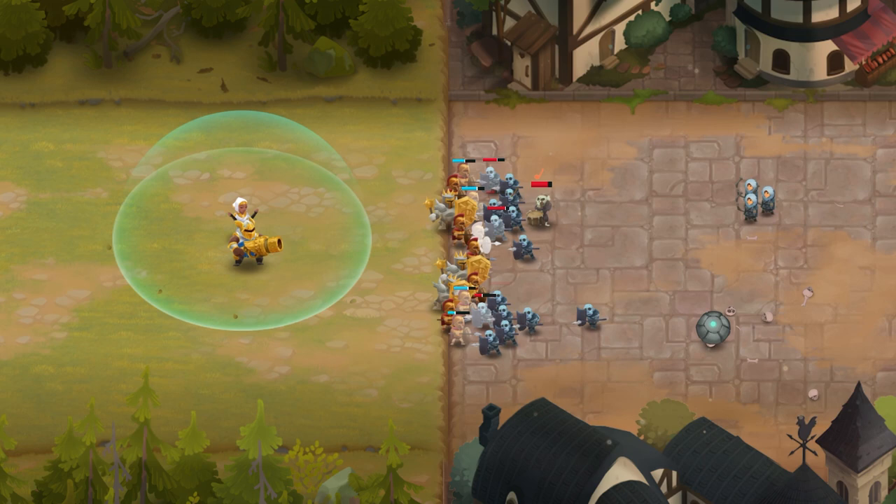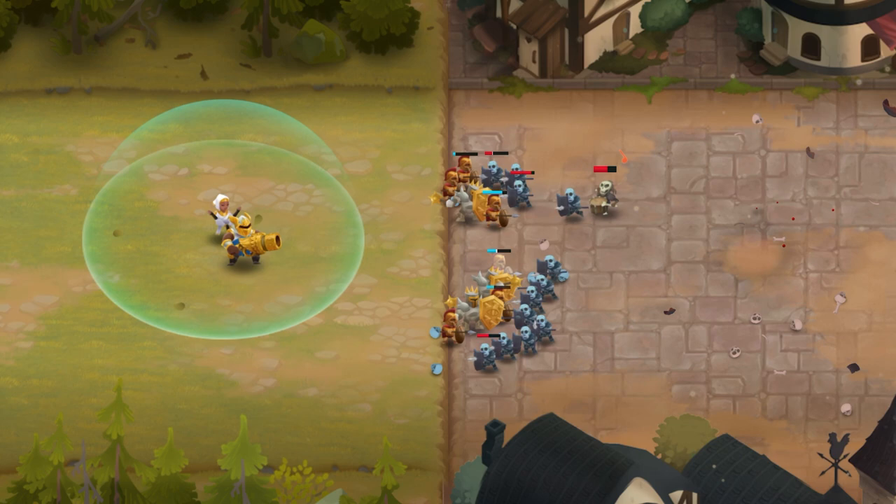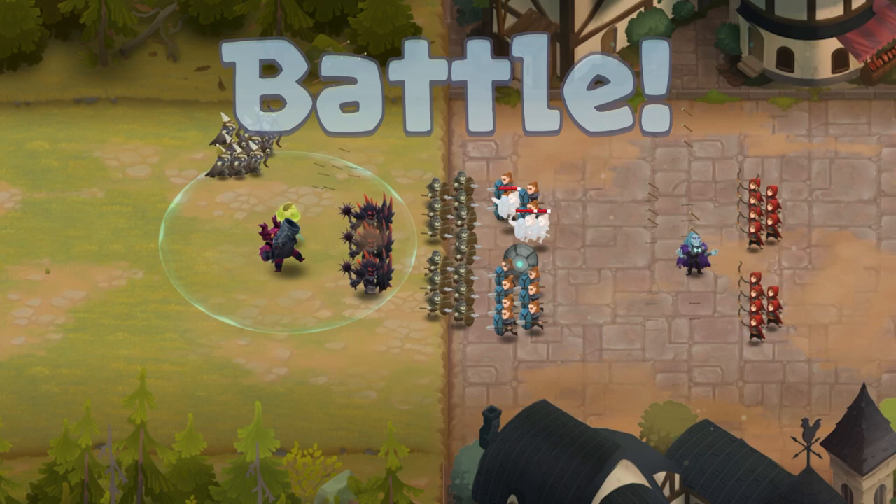Thorn Guards are a good option to place in front of the Cannoneer as their movement speeds are similar and therefore stay together. Barrier Monk and Spirit Shield Generator of course go well together with the Cannoneer as they provide much needed protection from ranged attacks.